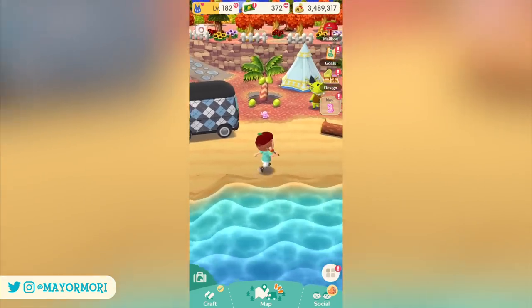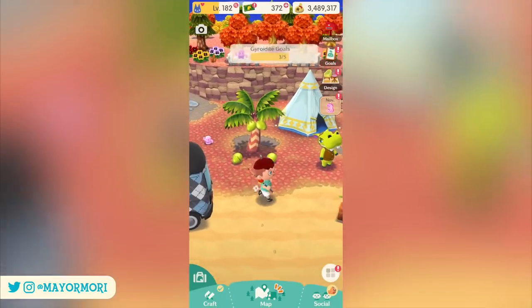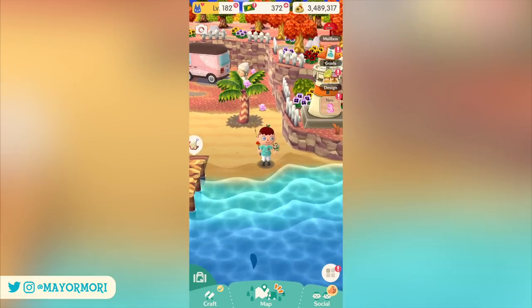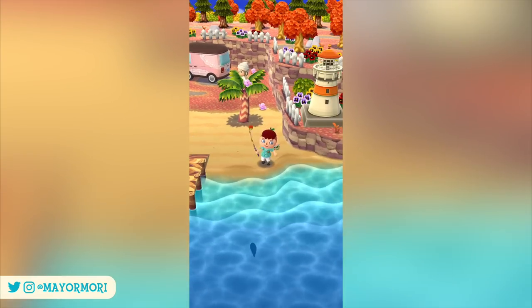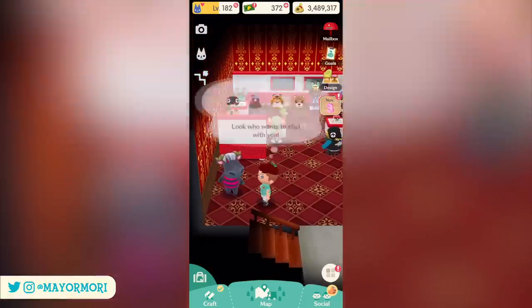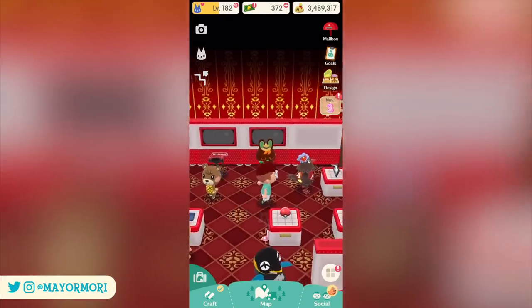Now for those that don't know, Animal Crossing Pocket Camp is of course a freemium smartphone game and it's basically a cut down version of Animal Crossing that you can play on the go. You can still fish and catch bugs and take part in events and things like that, but I would say the main focus is collecting furniture and designing layouts.